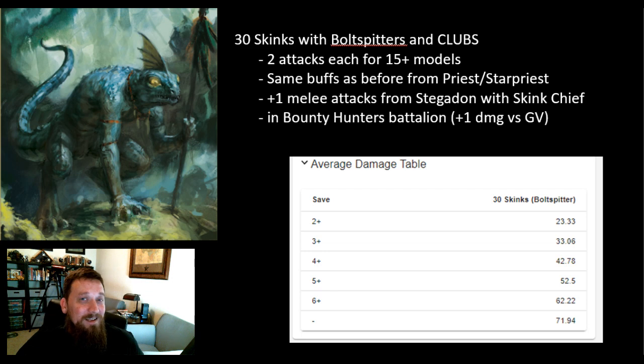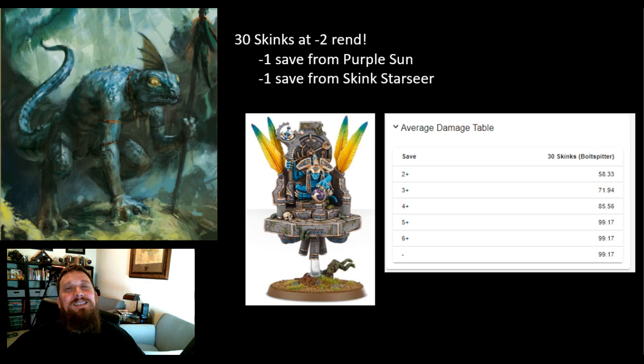All of a sudden these little guys are blending Galetian Veterans. You may say everything blends Galetian Veterans in this game, and that's true, but these numbers can get absolutely crazy. 42 damage is going to kill most Galetian Veterans — just about anything. But we can go higher. We haven't even gotten to the favorite debuff right now — the Purple Sun. With Purple Sun giving minus one to save and a Skink Star Seer's spell giving another minus one to save, you've got minus two rend skinks in shooting and melee. Now we're at 85 damage versus a four-up save.